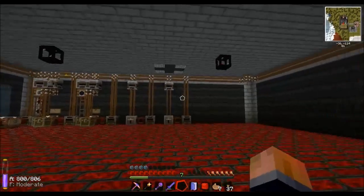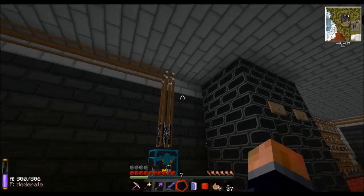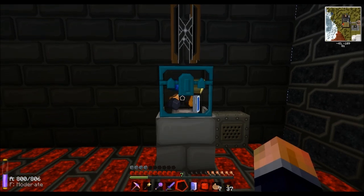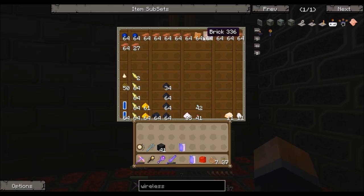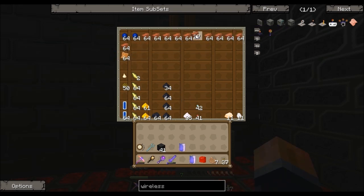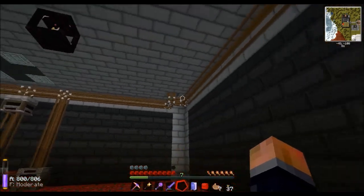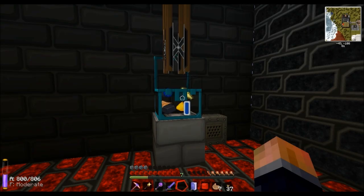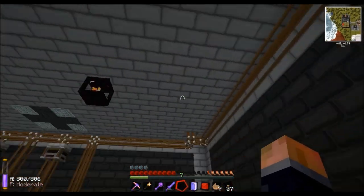So what happens when this gets full? Well, if there's nowhere for anything to go, it ends up going through this restriction tube into this catch pot, if you will - anything that's not got a home. At the minute I've got bricks going in there because I'm quarrying a forest island, so clay is getting made into bricks and ends up in there.